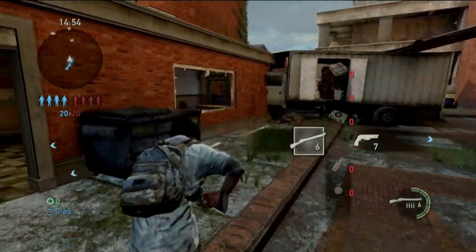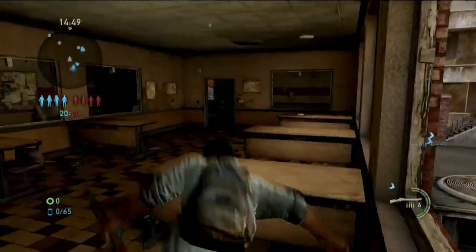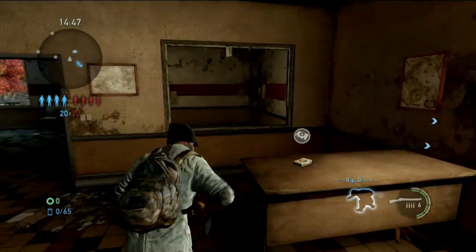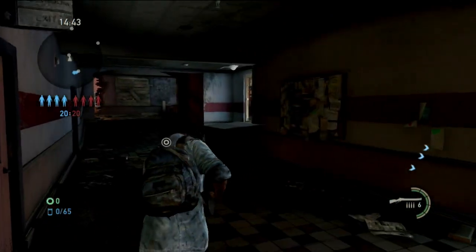Alright, here we go. We are running the Alex Trev 006. We're here on University — doing my little university route, the south side route.